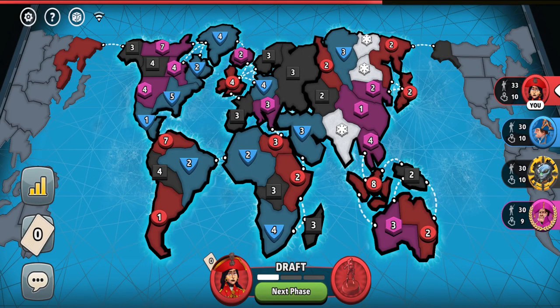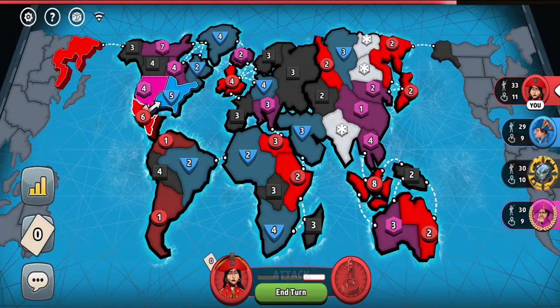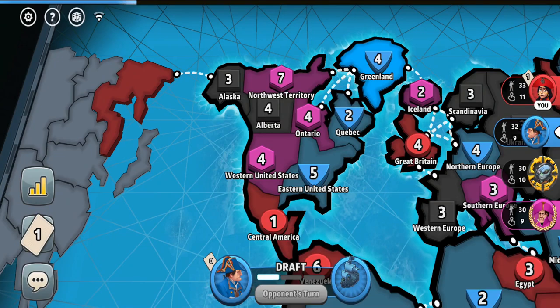That will be my plan. I could just attack one troop territory over here. Now let's see if other players are going to contest for it. The only other player who could contest with me is the pink player, but the pink player could potentially go for North America. He has a bunch of troops over here, but it also depends on what the blue player does.